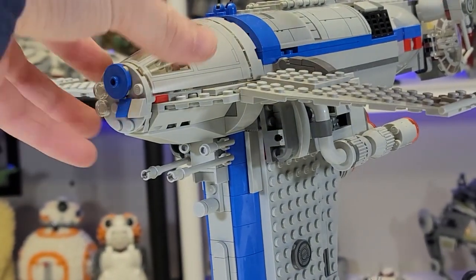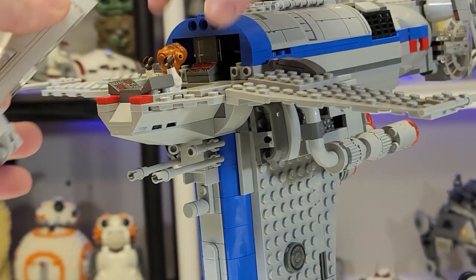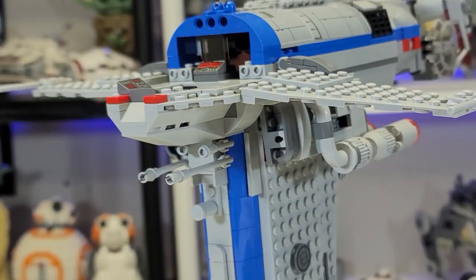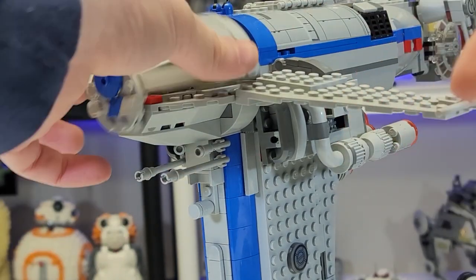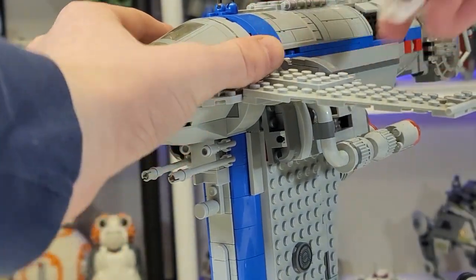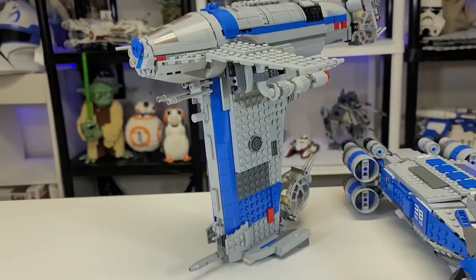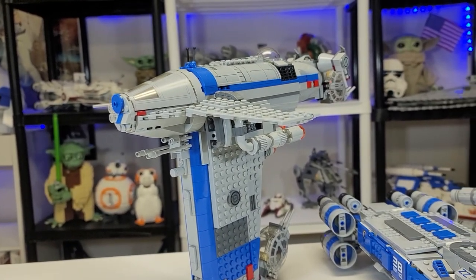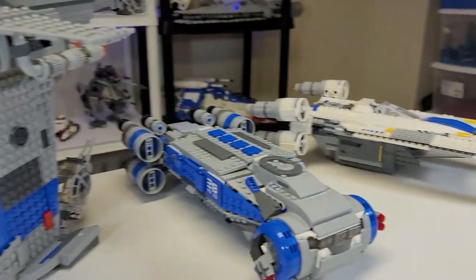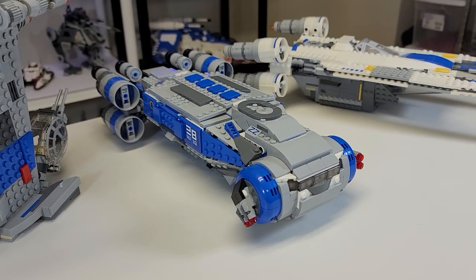Admiral Ackbar is actually within the Resistance Bomber — the reason being I dropped this set in the water a while back and he's still in there because I wanted to put figures in it. So there is Admiral Ackbar — it's a trap! Anyway, there is the Resistance Bomber — a decent set, but a terrible piece in the movie. Here's the Resistance IGS transport. I still have not been on the Disney ride; I saw a bit of it on YouTube. I think a super creative thing is that you can see a viewport out the back in the ride.